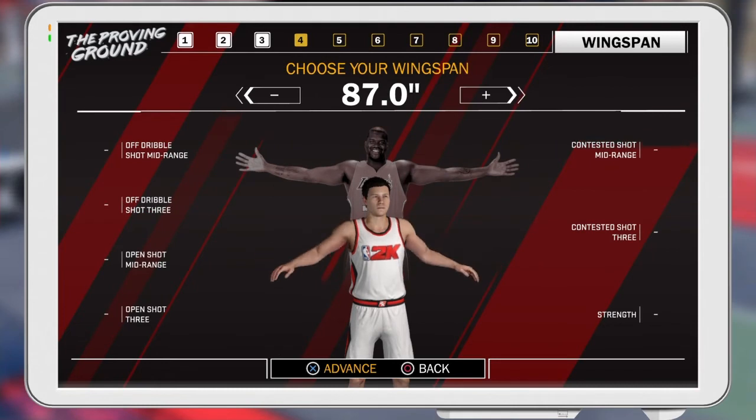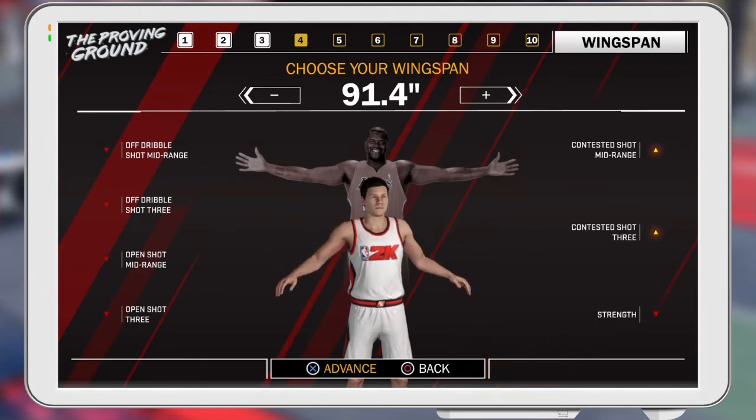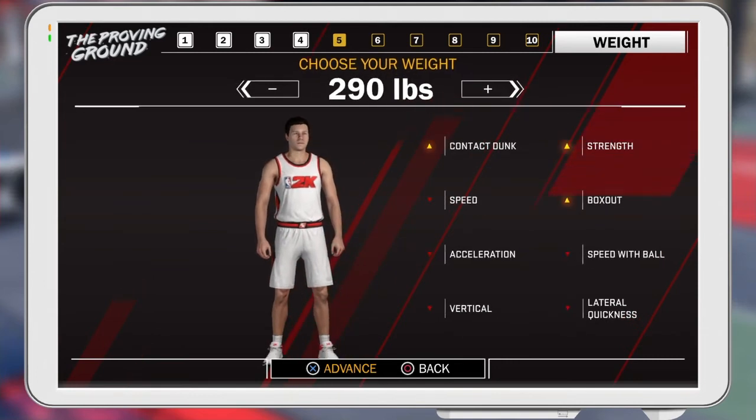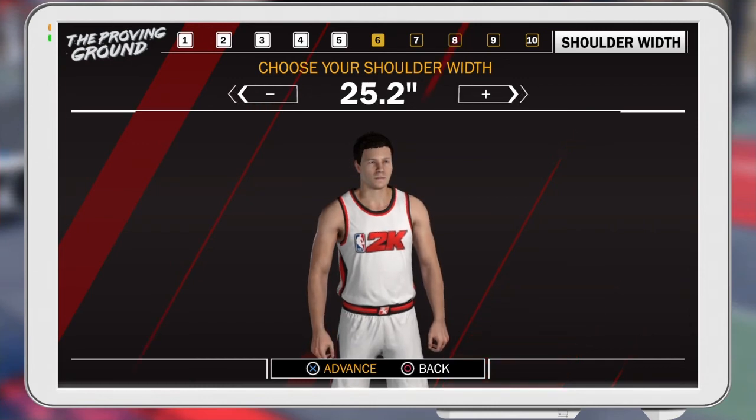Also make your wingspan maxed out so you can shoot more contested shots. That's good because with long arms you can shoot higher up and not a lot of people will be able to block you. Make your weight 300 pounds — if you want to even it out you can put it at 282, but at 300 pounds you have a little bit of strength and you can still run. Also make your shoulder width maxed out to increase your wingspan.